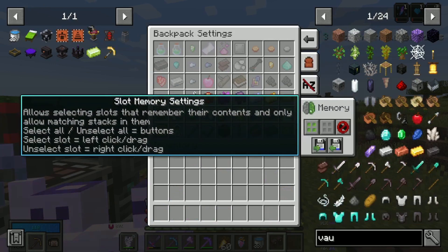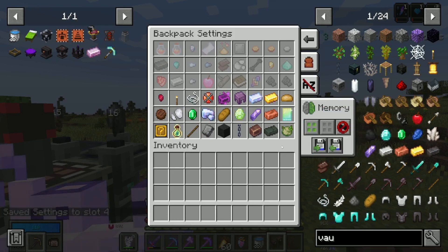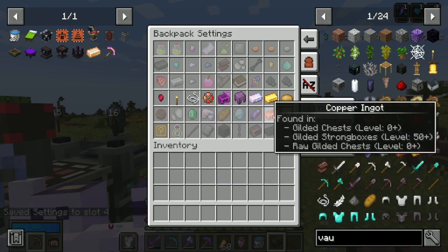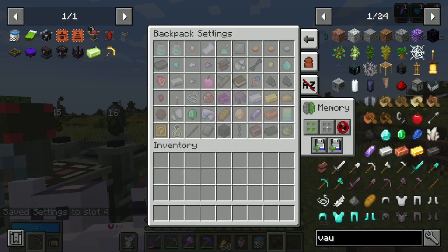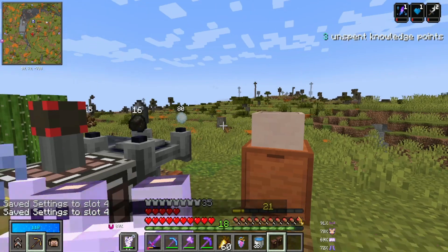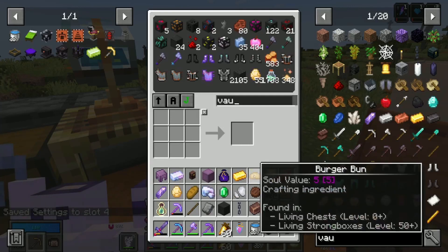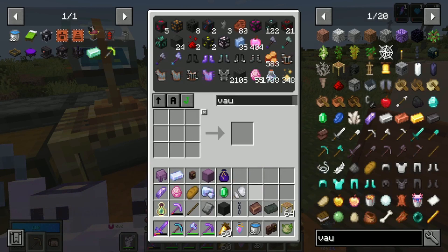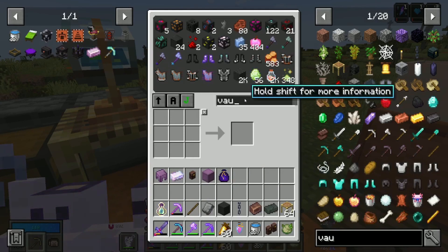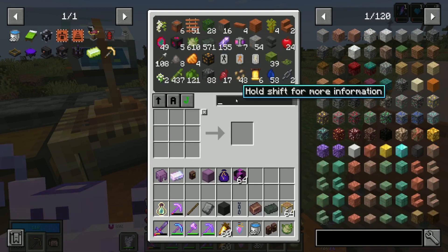Backpack settings, slot memory, save to slot four. I will have to resave it to slot four — I had to do that. Save to slot four. All the stuff we can now put away — it's cluttered up my inventory. I put my unobtainium blocks back in there, but it's alright because we can grab our new stack.